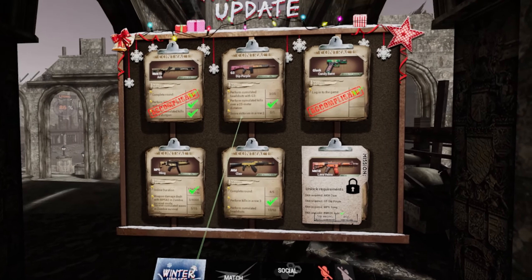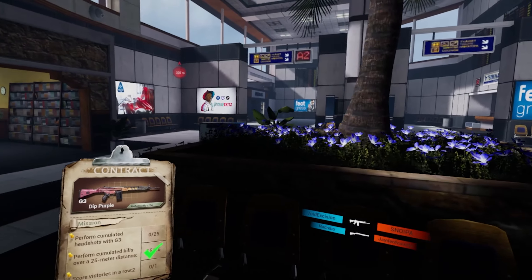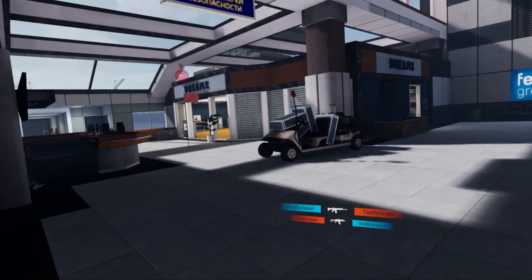There is also an auto shotgun pumping option which allows the player to pump the shotgun without holding the trigger button. This little tweak makes it easier to maintain the fire rate and boost up combat performances.